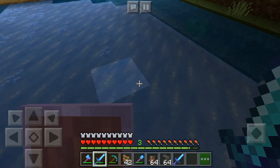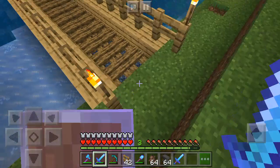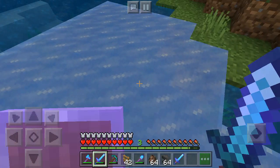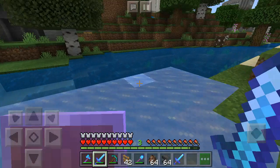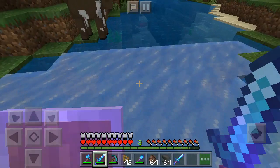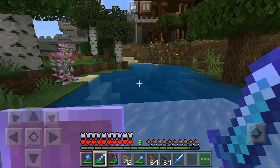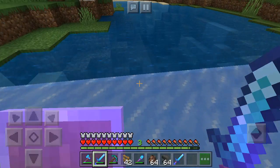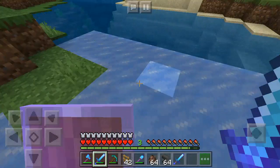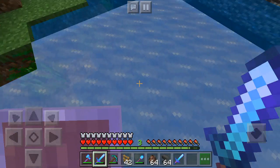Oh wait — check that out guys, it literally just turned into ice! Every time I walk on water it turns into ice. Oh my gosh, this is so cool — that's why I love playing Minecraft. You can even walk on it! Oh my gosh, behold guys, the Frost Walker. I'm literally just walking on ice right now!